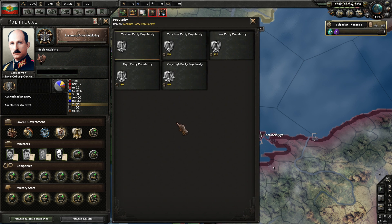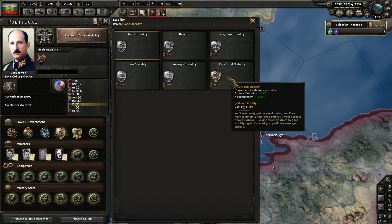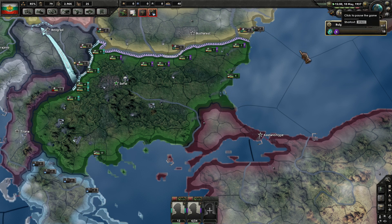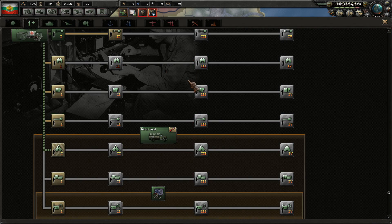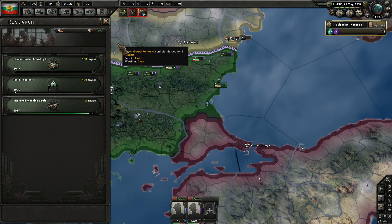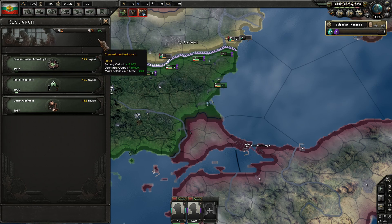High popularity, good — very good stability helps out even more. National unity plus 15%, factory output plus 10% — that's big. Alright, let's go ahead and take it. Still sitting at 11% world tension right now. Let's go ahead and research the field hospital — very nice. We should also start working on these other industrial techs. Improved machine tools is about to finish as well. Let's grab the construction level 2 of course.